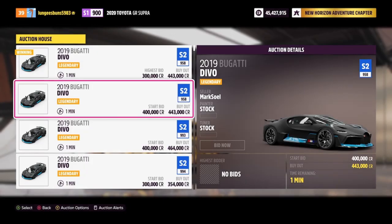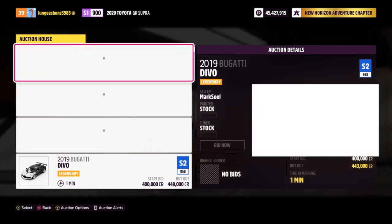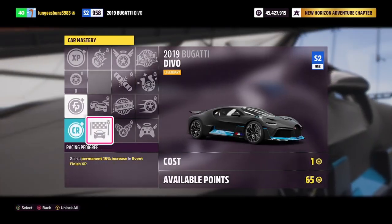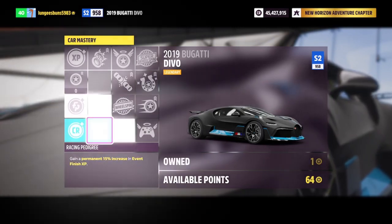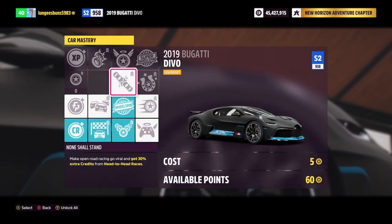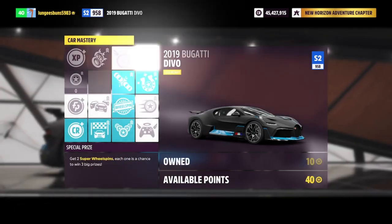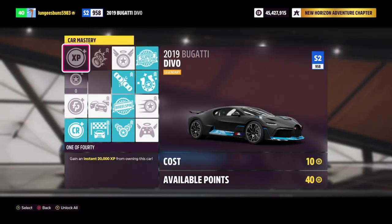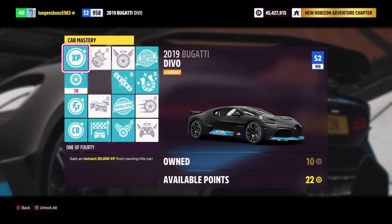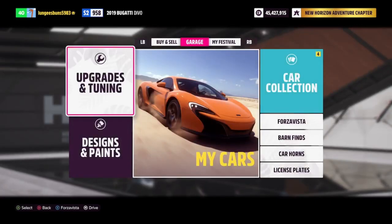If you guys are looking for super wheel spins, you can get the Bugatti Devo for around 300,000 credits. The skill tree includes 50,000 credits back, 20,000 XP — which is essentially at least one free regular wheel spin from leveling up — another regular wheel spin, and two super wheel spins. The rewards for this car are absolutely insane and it's easily one of the best methods to use for farming. Additionally, you can sell this car afterwards and make the money you spent back, so you're basically going to get two regular wheel spins and two super wheel spins for free.